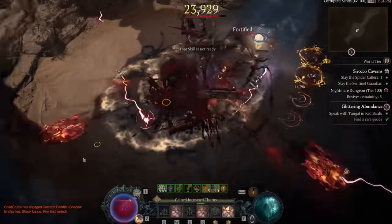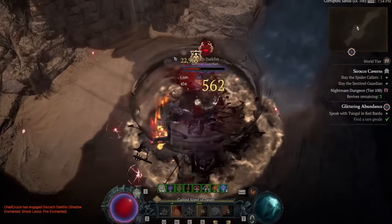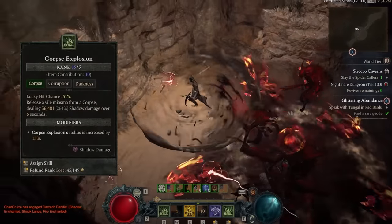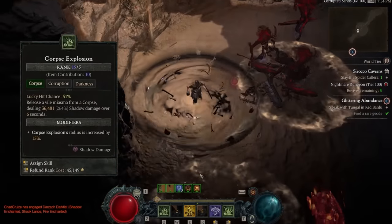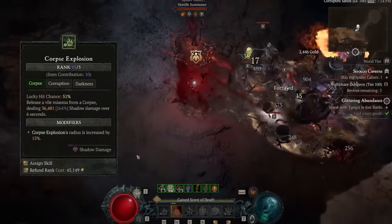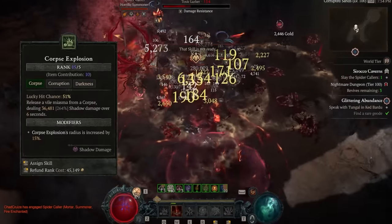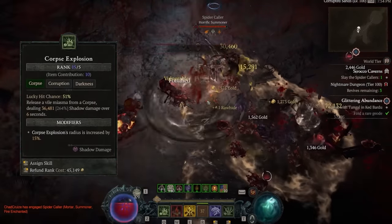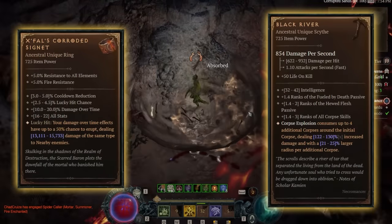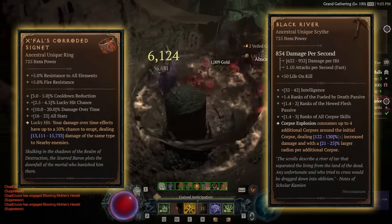On top of this, you're also able to get 3 ranks of Corpse Skills on your necklace and 4 ranks of Corpse Skills on your pants. All of this combined is plus 11 to Corpse Explosion, putting the resulting rank to 16. Currently I'm only at 15, but this is doing 36,481 damage. Now, if you compare this to X Falls, it's about the same number. And X Falls is not being multiplied by Black River, so you can start to see why the damage of pure DOT Corpse Explosion is so ridiculous.